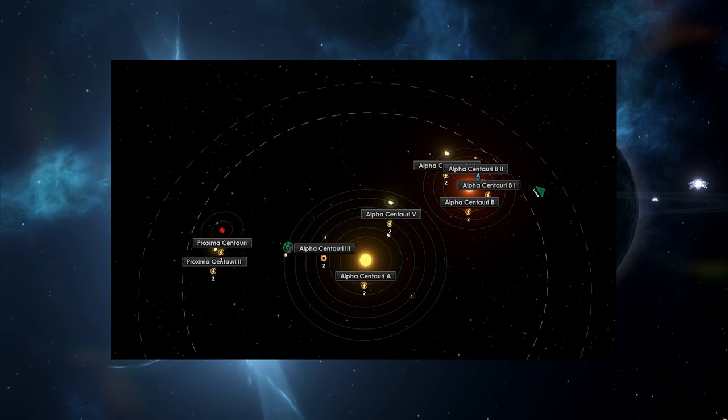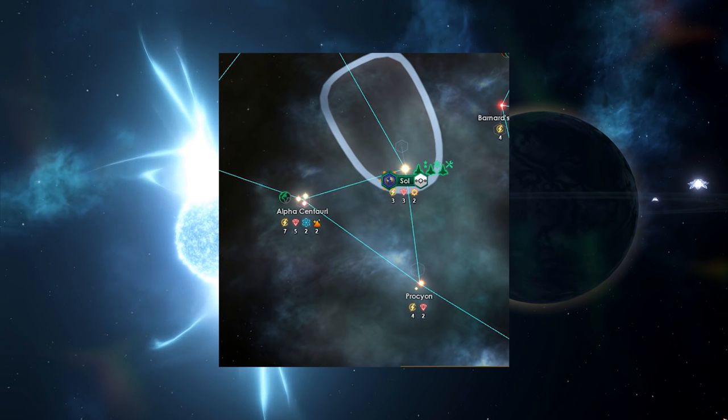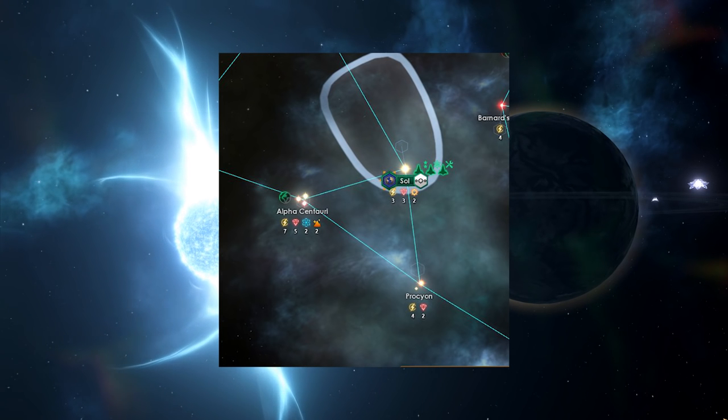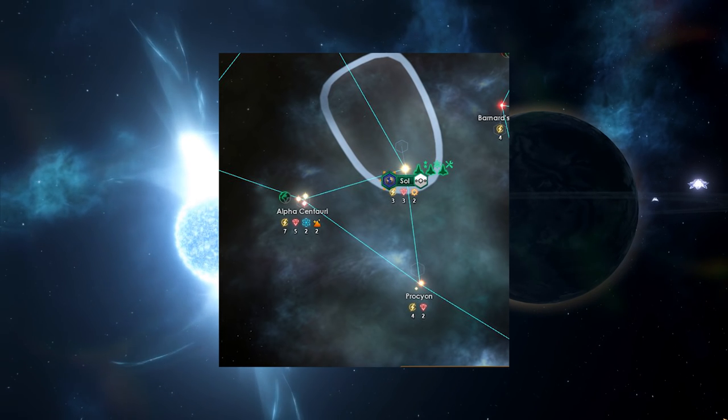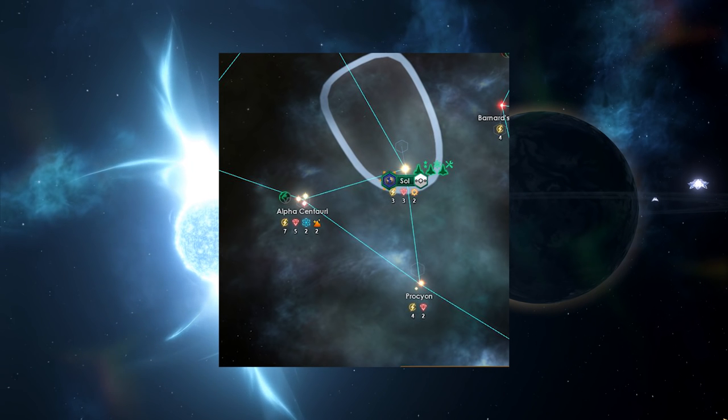We haven't had binary and trinary systems before. The example given is Alpha Centauri, which is a trinary system — or possibly even a quadruple system. We have Alpha Centauri A, Alpha Centauri B, and Proxima Centauri, which is the closest star to Earth in terms of light distance. That's really cool because it mixes things up. I'm wondering how this is going to work with Dyson Spheres, orbital mechanics, and whatnot — we can expect a lot more interesting stuff from a visual point of view.